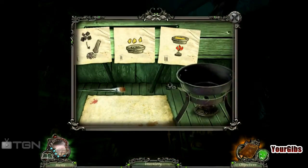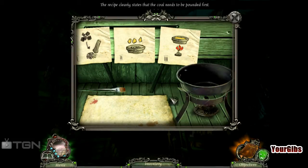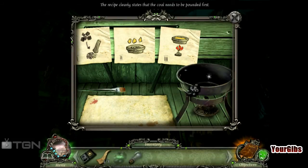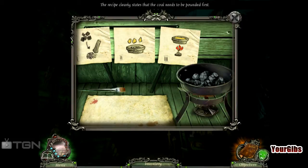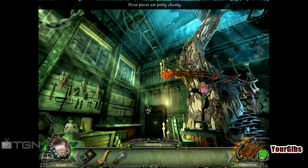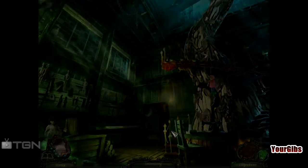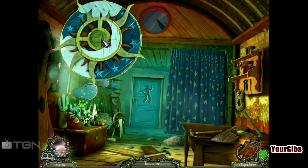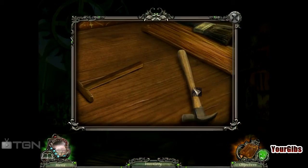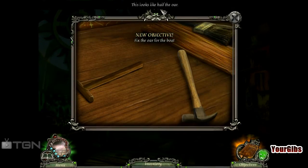Alright, so we have to figure out how we're going to get it out of there. There's a brush — brush won't help me much. Coal as needed — I have coal. Light that up. Then we gotta... pieces are pretty chunky. What's this over here? I'll take that hammer. New objective: fix the oar for the boat.